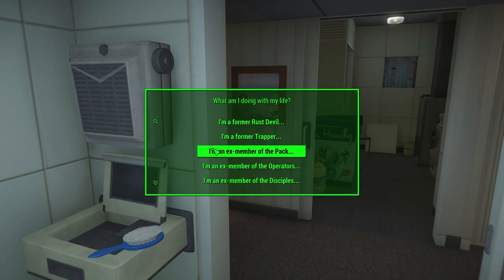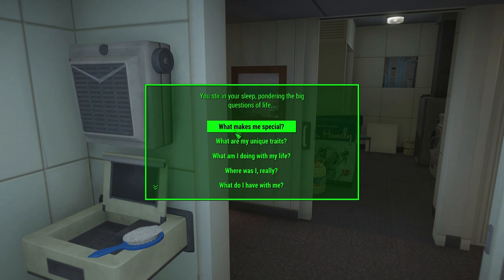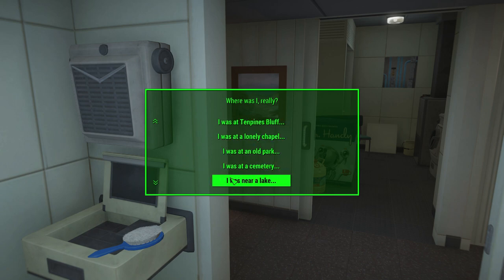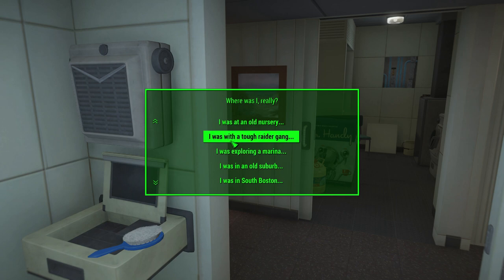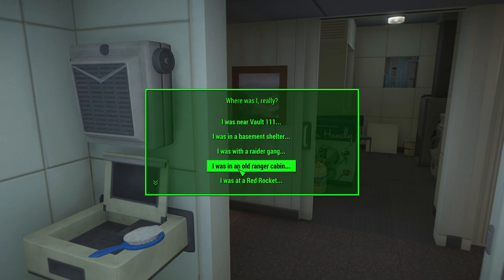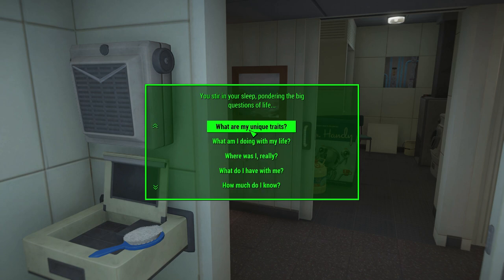There's a grand total of 38 possible things that we could be. And there are 38 locations that we can end up with — everything from a basement shelter or a red rocket to the glowing sea, cathedrals, the Boylston Club, Bunker Hill, Good Neighbor. I was with a tough raider gang — again 38 different possibilities. The only thing I'm going to set and not randomize is gear, because I'm going to say plenty of gear.